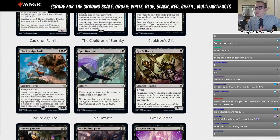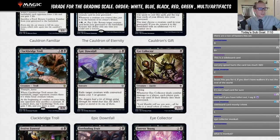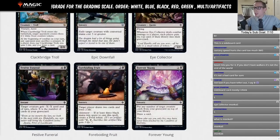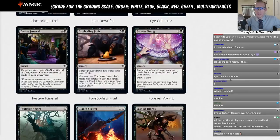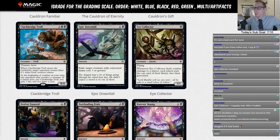Eye Collector: black, 1/1 flyer. Whenever it deals combat damage to a player, each player puts the top card of their library into their graveyard. If this were blue or white it might fit in an Azorious Flyers shell, but in black we're giving it the limited rating. Actually reconsidering — it could be a narrow but still regularly-used sideboard card, so rating: C.